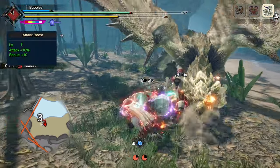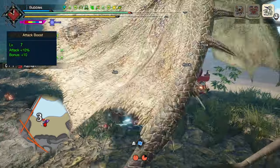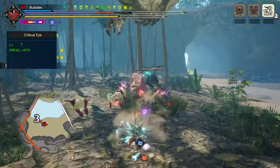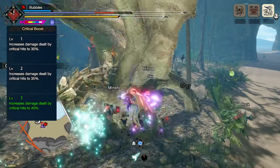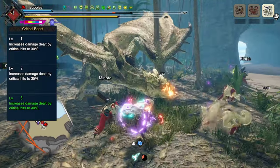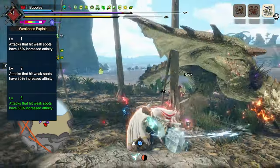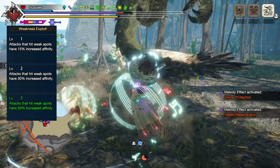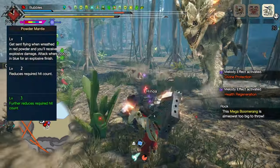This build will give you level 7 Attack Boost for 10 raw attack and 10% increase to raw attack. Critical Eye level 7 for 40% increased affinity. Critical Boost to up our critical hit damage by up to 40% based on affinity.